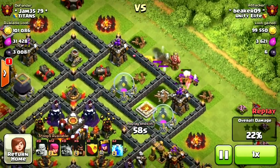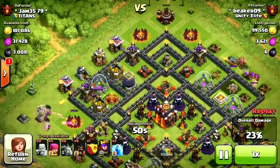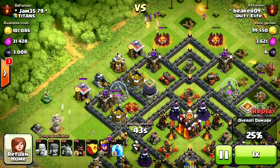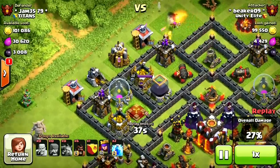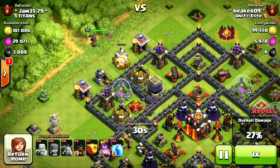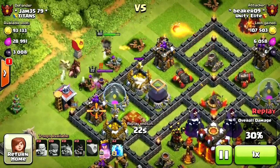Now we're rounding the corner to the third and fourth storage — this is going to be tricky because I don't have many troops left. I should have saved more barbs and archers. I have six hogs, a clan castle, and an archer queen. I'm going to clear the sides and corners first. Army camps are really easy to clear — no health, you can even lightning them. Then I'll drop the archer queen and get things going.